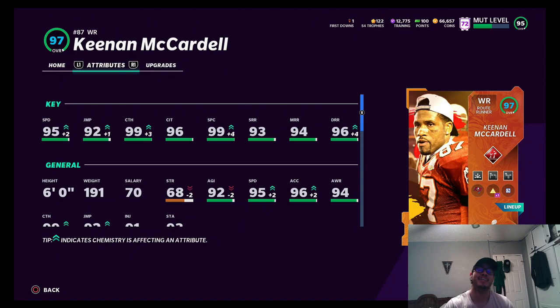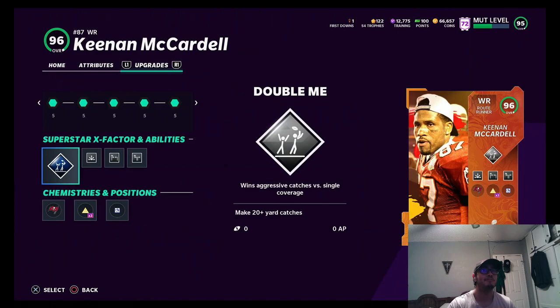What's up everybody, my name is DD Entertainment. Welcome back to another Madden Ultimate Team video. Today we're bringing you guys another gameplay with wide receiver Keenan McCardell — wide receiver from the Bucs, Super Bowl pass player, 97 overall. He's got 95 speed, 92 jumping, 99 catching, 96 catching in traffic, 99 spectacular catching, 93 short route running, 94 medium, and 96 deep route running. Pretty solid receiver, not the fastest, but a pretty good solid wide receiver.